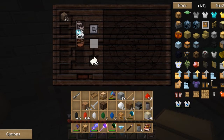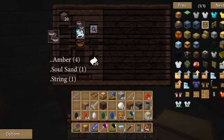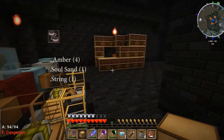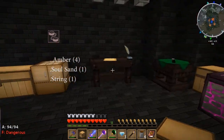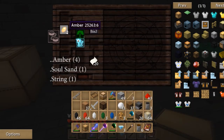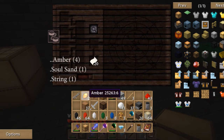That leads on to our next one: Vinculum, which is bind, imprison, or trap. Soul sand has it because when you step on it, it slows you down — that's why it's there. Amber also has Vinculum and is worth four, so amber is useful — don't throw it away. There are a few things that use Vinculum, so hold onto your amber.